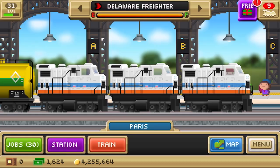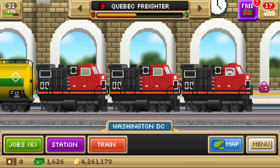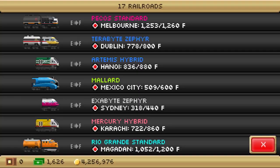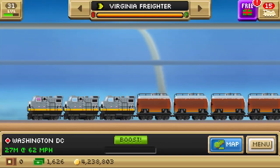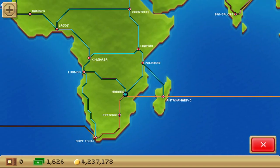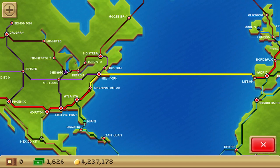Let's do one more jump cut so we can get the Delaware freighter underway as well. Alright — Virginia freighter has arrived in Lisbon, Quebec freighter has arrived in D.C., so now we have the final leg: D.C. to Los Angeles, Lisbon to D.C., and Delaware freighter running from Paris to Lisbon. So we can have all three sections of the train running at once. I am aware that this kind of differs from actual PSR, where multiple trains are physically coupled together as one big train. In Pocket Trains, of course, you can't run multiple trains at once, but it's kind of like that, I guess.